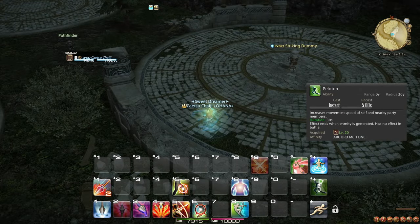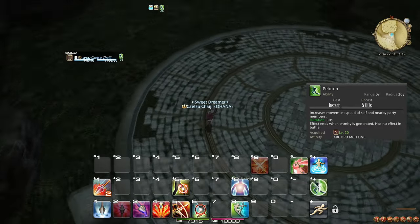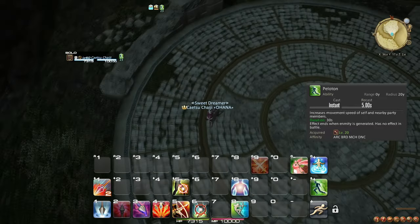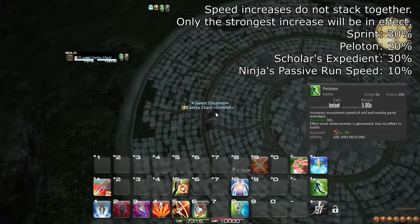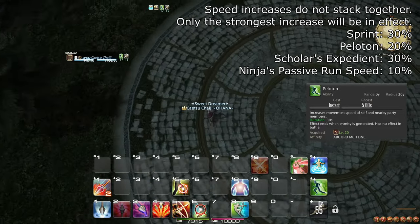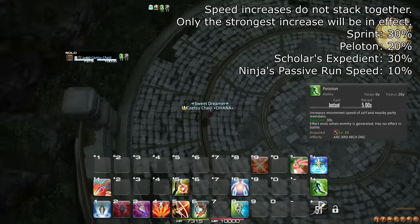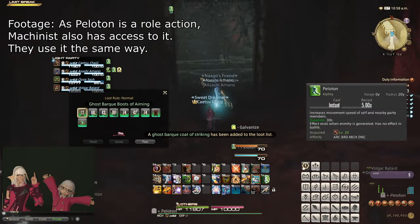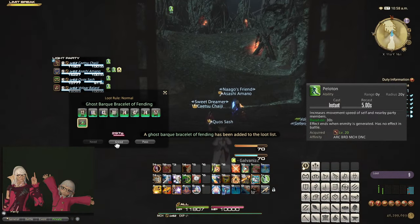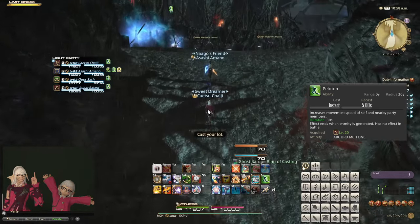At level 20, you learn the role action and ability Peloton, which can be used freely to make you and your party run 20% faster while not in combat. Note that Sprint makes you run 30% faster, and that using two speed-increasing effects together will result in just the strongest effect, meaning that Sprint will take priority. I recommend using Peloton quite aggressively whenever you are not in combat, to make sure everyone in range benefits. You can even run back to help party members that fall behind catch up.